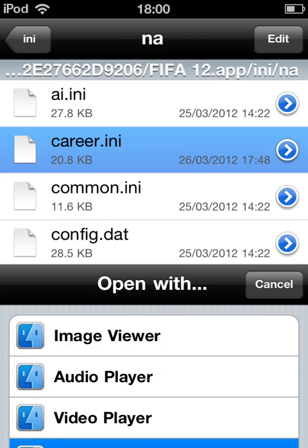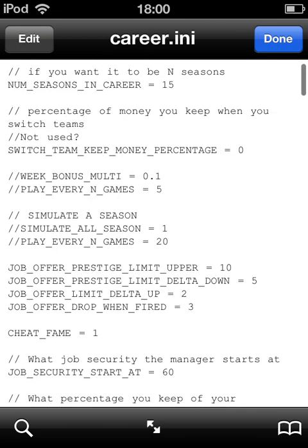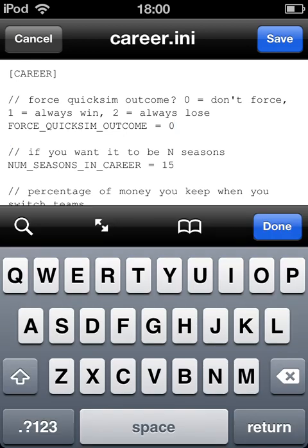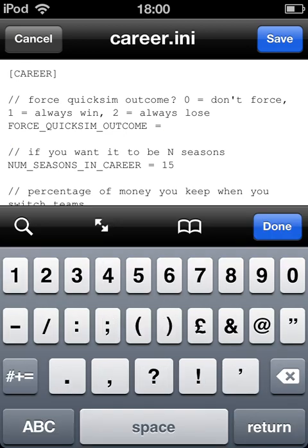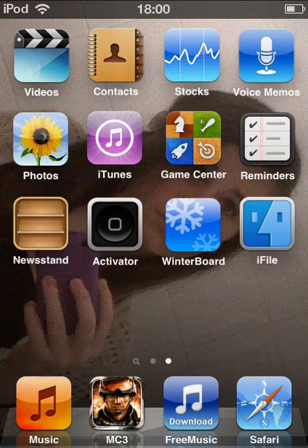As you can see, there's a file called Korea — click on that, then press text viewer. At the top it says 'force quick sim outcome': a zero means it doesn't force, so the result is random; a one means always win; and a two means always lose.